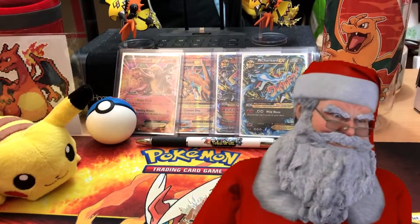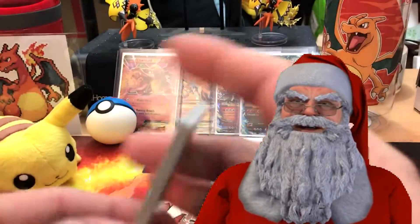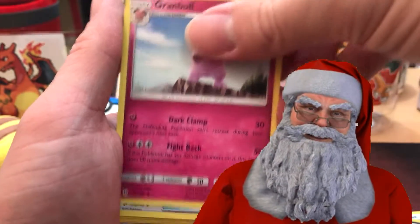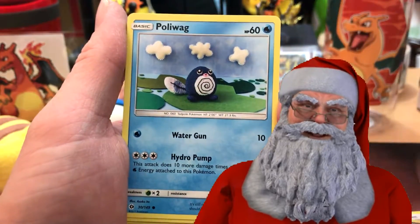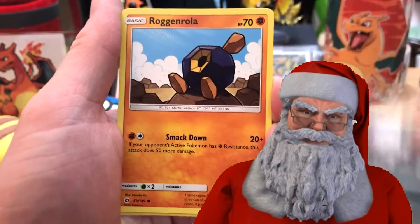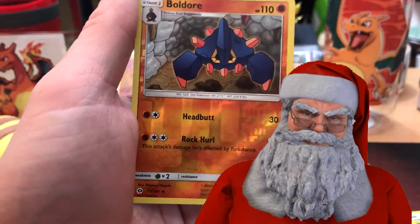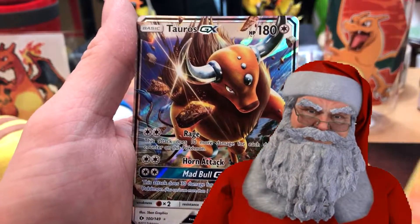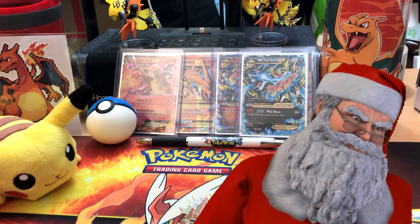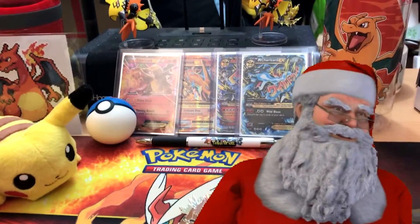Last pack — Sun and Moon. I'll tell you now it's a white code card, so let's hope we get something good. We start off with a Water Energy, Boldore, Granbull, Pokémon Catcher, Poliwag, Paras, Clefairy, Alolan Rattata. We have a Roggenrola, a Boldore reverse holo uncommon, and our rare is a Tauros GX.